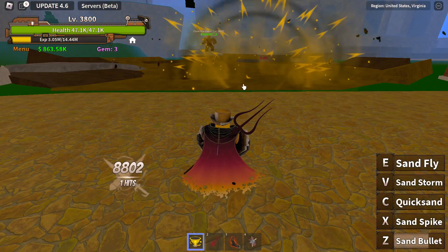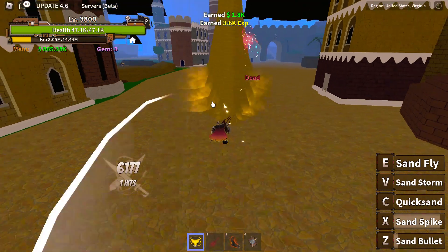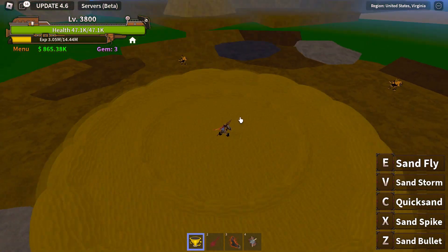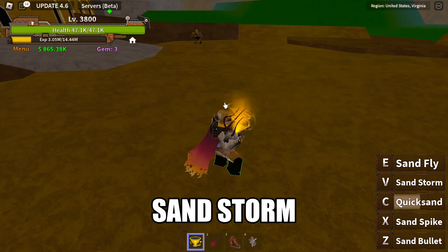Sand Spike — they made the spikes curve at the top, it looks pretty cool. Quicksand — I wish it was a little bit larger, they didn't really do anything with it this update.